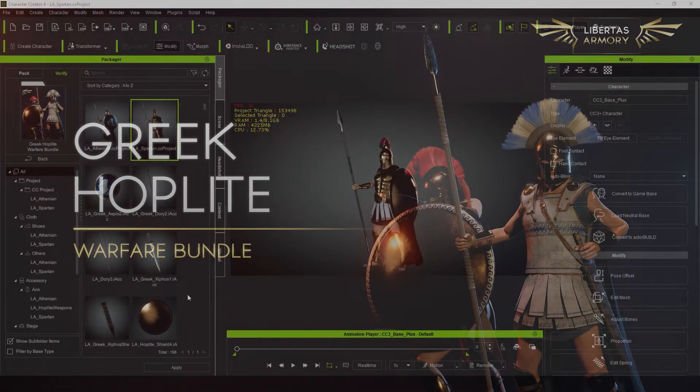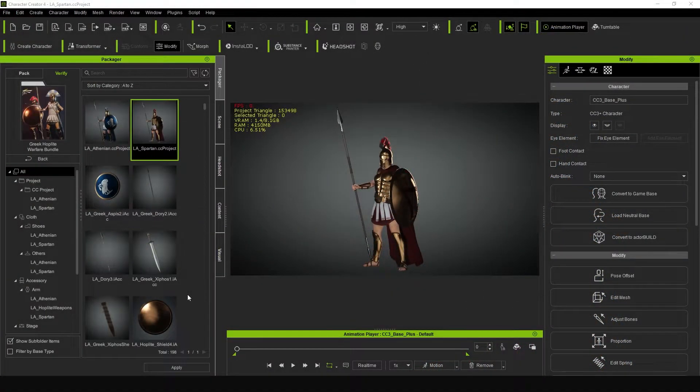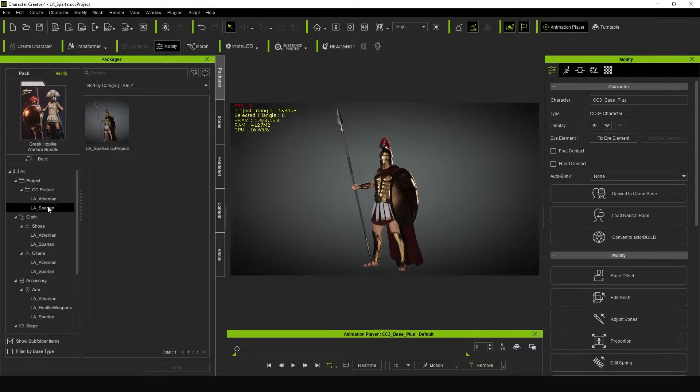In this video we're going to be taking a quick look at the Libertas Armory Greek Hoplite Warfare Bundle. This bundle includes everything seen in the Libertas Armory Greek Hoplite Athenian, Spartan, and Weapons packs. So let's take a quick look at everything that's included.